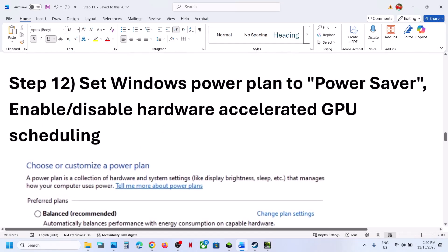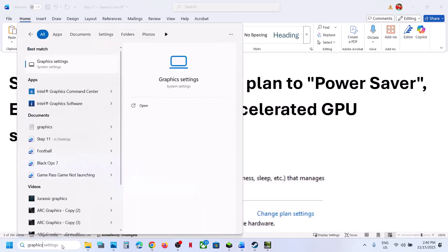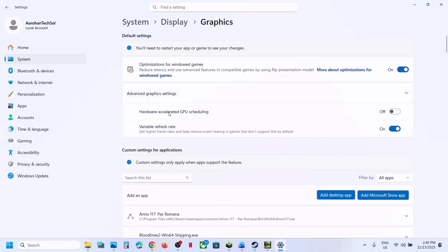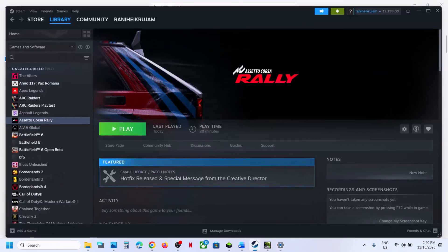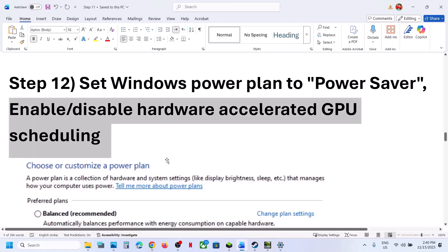The next step is to enable or disable Hardware Accelerated GPU Scheduling. Type Graphics Settings in the Windows search box and click on it. Click on Advanced Graphics Settings. If Hardware Accelerated GPU Scheduling is off, turn it on, relaunch the game, and check. If it is already on, turn it off, relaunch the game, and check.